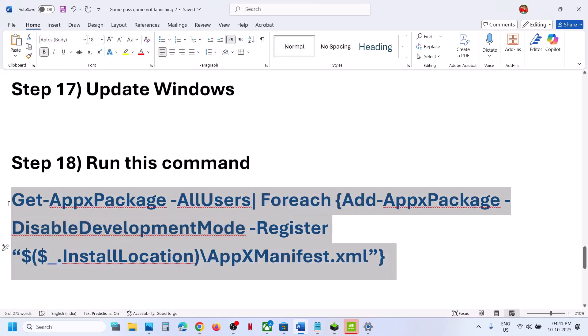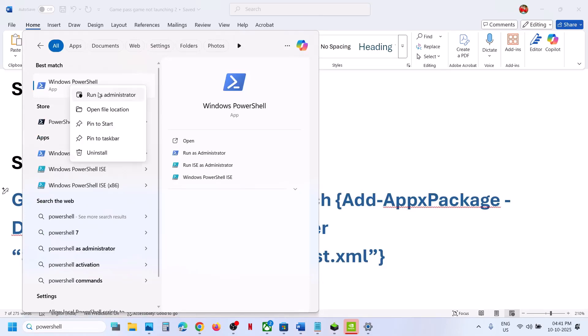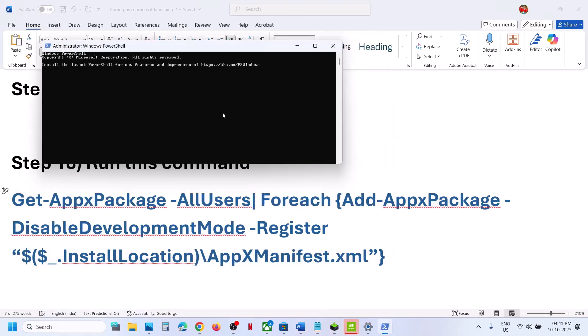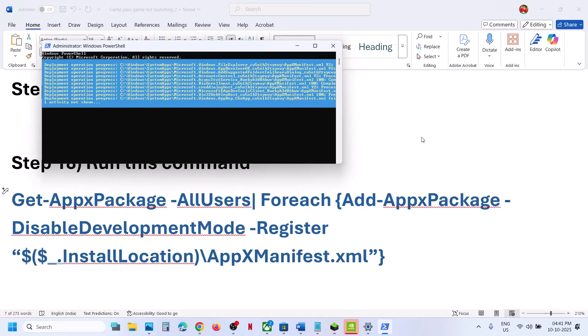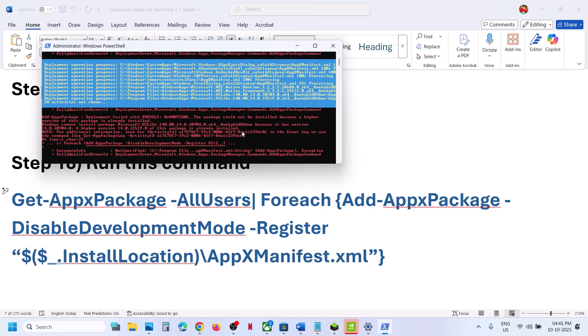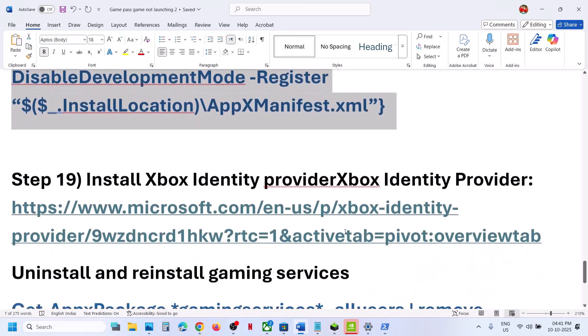Still not working? Run the PowerShell command provided in the video description. Type PowerShell in the Windows search box, right-click Windows PowerShell, and run it as Administrator. Click Yes to allow, paste the command, and hit Enter. This process will take time. You may see errors in red — ignore them. Once complete, restart and launch the game.